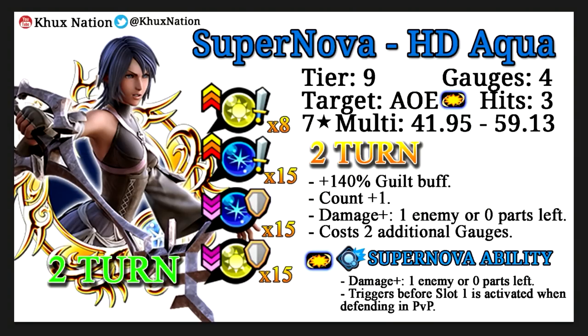Starting off we have Supernova HD Aqua, which is a magic upright medal, tier 9, costs 4 gauges, AoE, does 3 hits, has a 7-star multiplier of 41.95 to 59.13. For 2 turns it provides plus 8 tiers of upright strength buffs, plus 15 magic strength buffs, minus 15 magic defense debuffs, and minus 15 upright defense debuffs, as well as a 140% guilt buff and plus 1 counter to enemy counters.